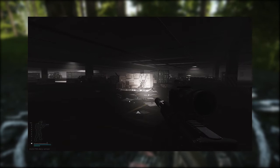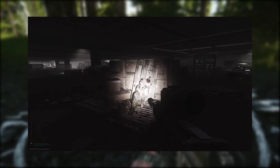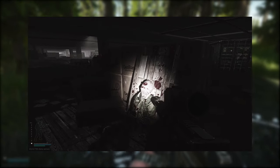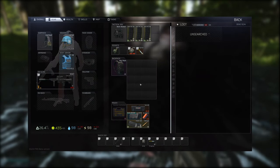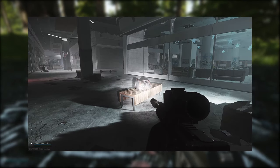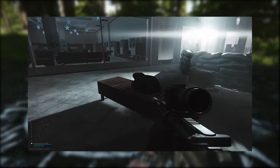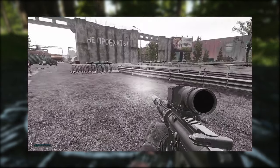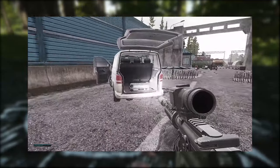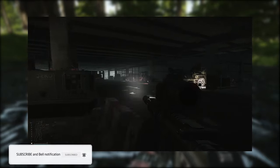You can also find them on dead scavs — the ones already in the map before you load in, like dead ones leaning against a tree. You can also find them in duffel bags and sport bags, but they are quite a rare find in those since they spawn almost any item in the game. You can also find them in plastic suitcases.